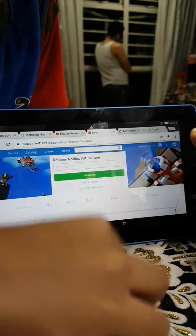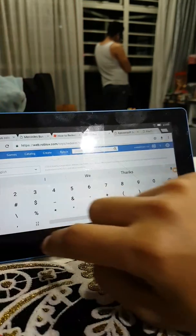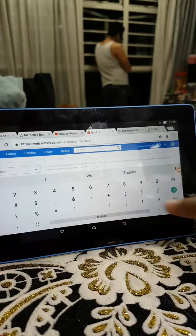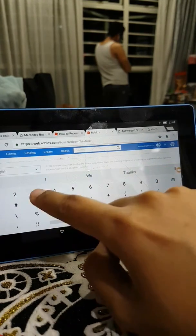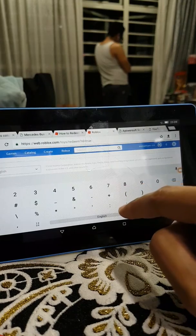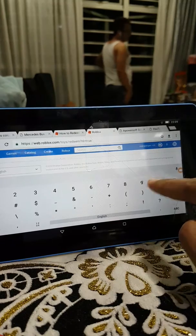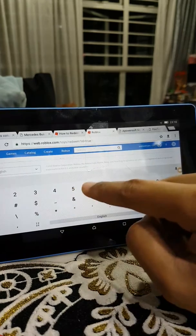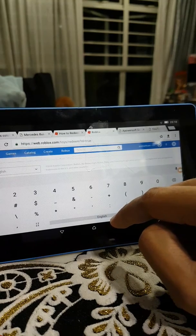Okay, so you tell me what's the code? Three, zero, zero. Wait, wait, wait — let me see whether I'm doing it right. Three, zero, zero, six, seven, eight. Six, seven, eight. Zero, four, one. Zero, four, one. Six, one, eight. Six, one, eight. Six, one, eight. Did I miss the number here?